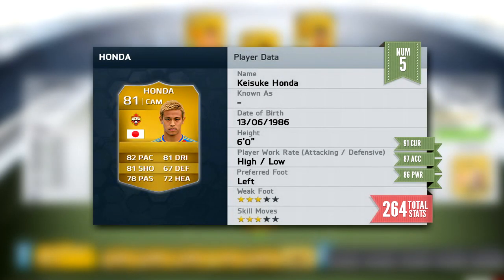Now moving on to the halfway mark, the number 5 spot — we have got Kazuki Honda, an incredible free kick taker: 91 curve, 87 free kick accuracy and 86 power. That is absolutely mad, bringing his total stats to 264. He's got great work rates, high/low, 6 foot tall, 82 pace, 81 shooting. He is going to be absolutely phenomenal in FIFA 14. I'm hoping I'll be able to get my hands on him — he shouldn't be too expensive.